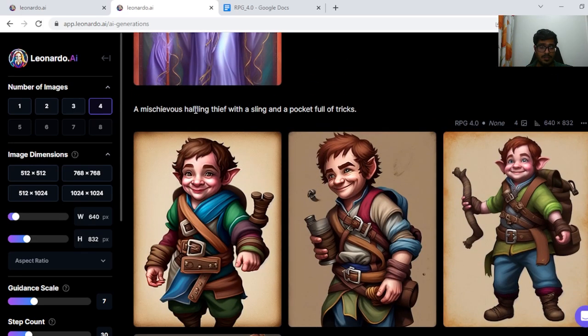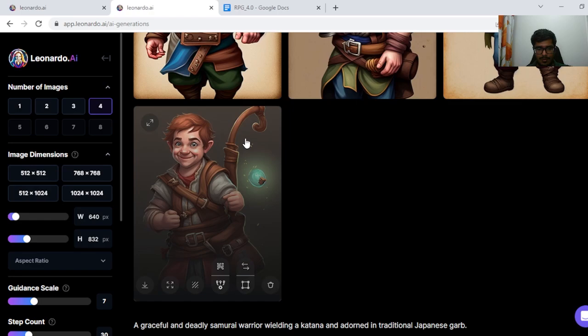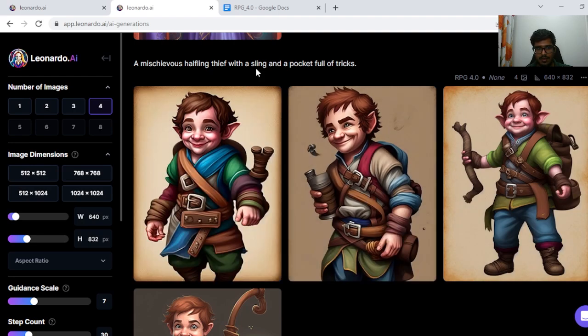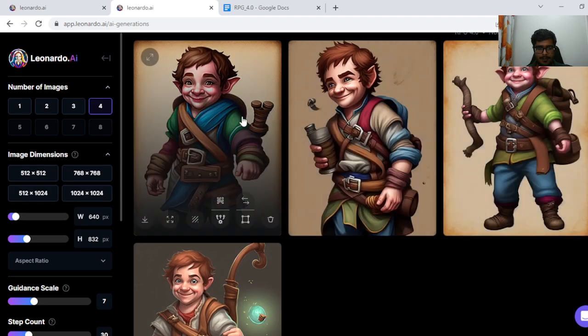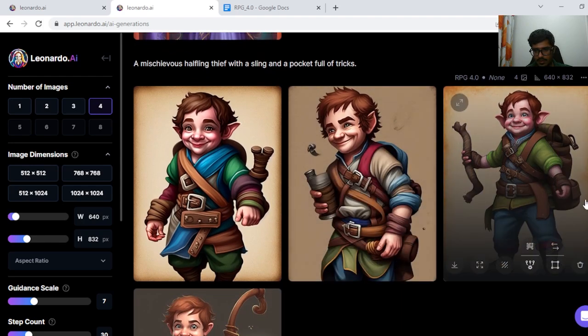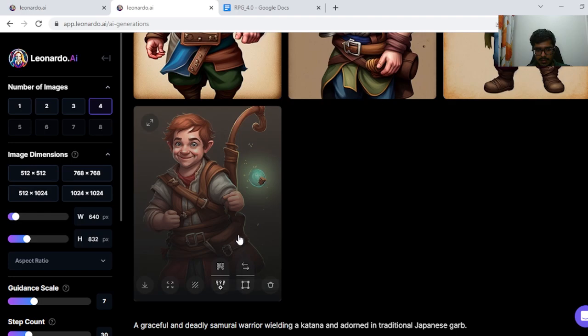Next we tried a previous halfling thief with a sling and pocket full of tricks. Seems like someone who cannot be a thief, but that's exactly the kind of character you'd suspect. I don't see a sling clearly — this character seems to be trying to hold something like a sling but it's not quite right. This one looks like a sling, and they all seem to have a pocket full of tricks.